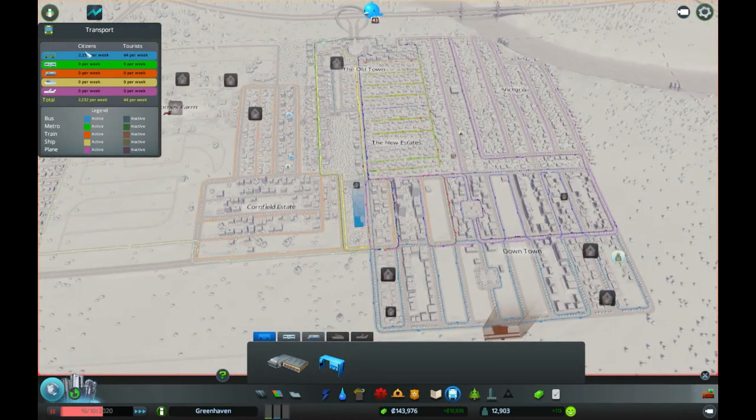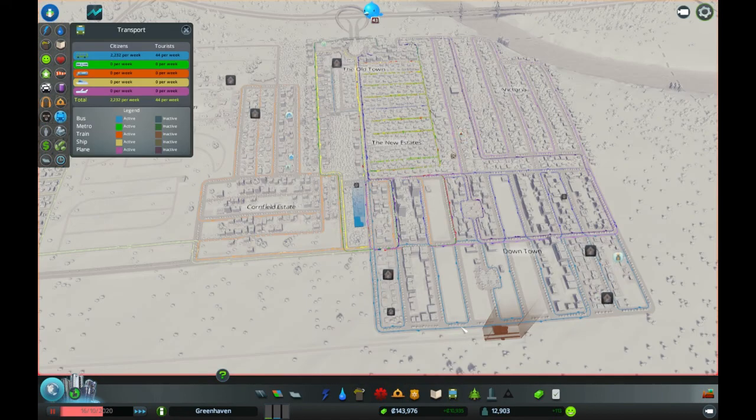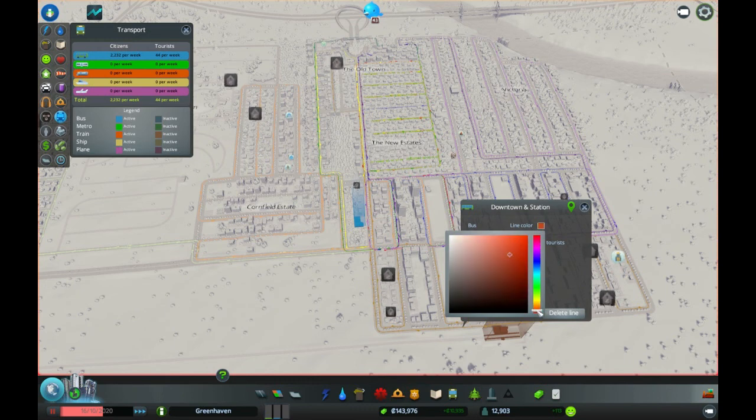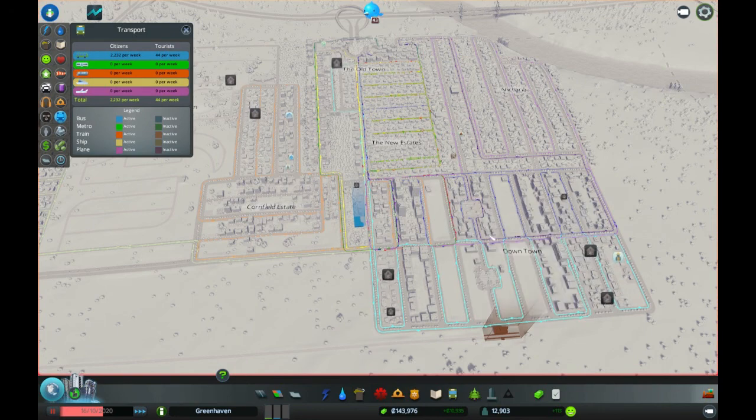We need to name it and do all the bits and pieces. This is, I suppose, the downtown and station line. Downtown and station. And we're going to colour this... we've got so many lines now. Bright blue, something like that. Yeah, we haven't got that one yet. Bright blue. Done.